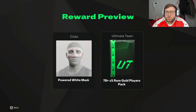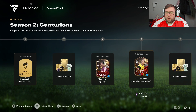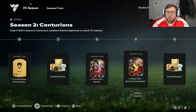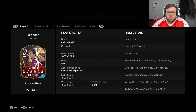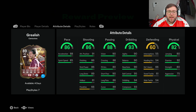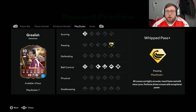Then we have our second and third players from the Centurions promo. The first is another timed loan for four days — Jack Grealish, four-star four-star, 86 pace, 86 shooting, 88 passing, 93 dribbling, 82 physical. He can play left wing, left mid, or CAM. Incredible card — I think it's actually a really, really nice card. He also has the Whipped Pass play style plus.